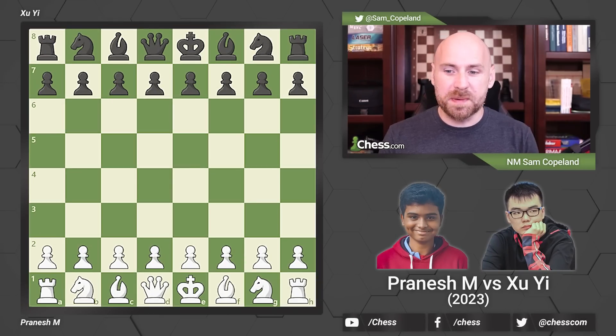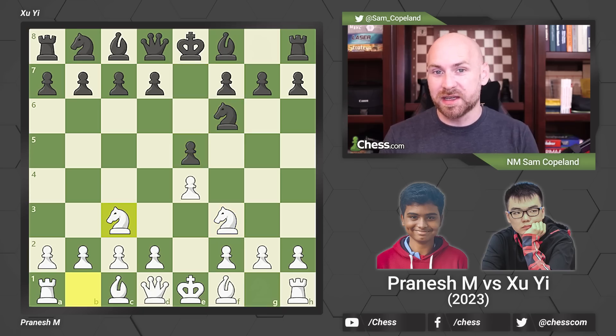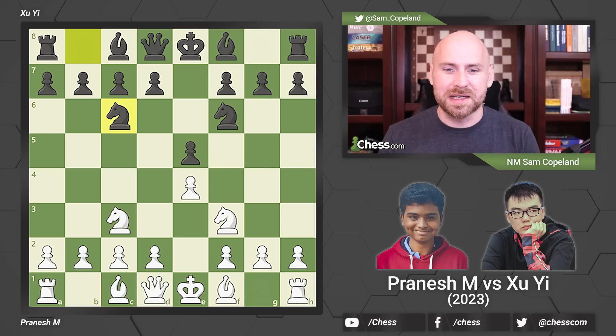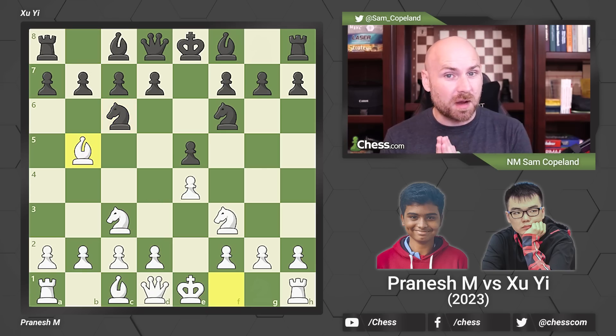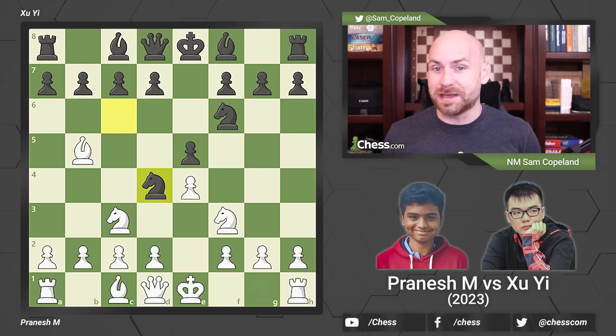White Grandmaster Pranesh opens the game with 1.e4, and after e5, the players venture into a Four Knights variation — so called because the four knights are developed. This is known to be a drawish variation, particularly because of the move d4, which is considered the best move. Instead, we see Bishop b5, which is the most popular move, but not the best, because of the response Knight d4.